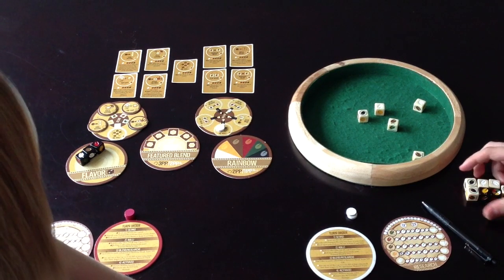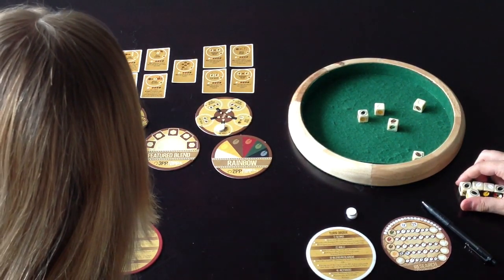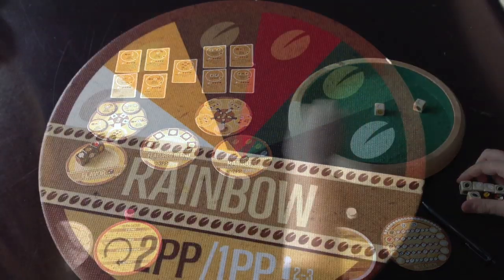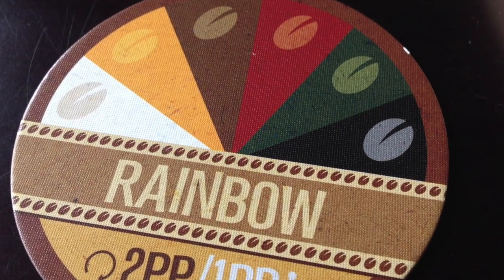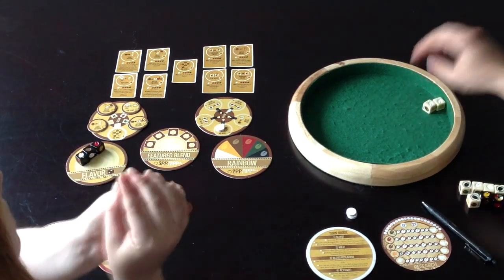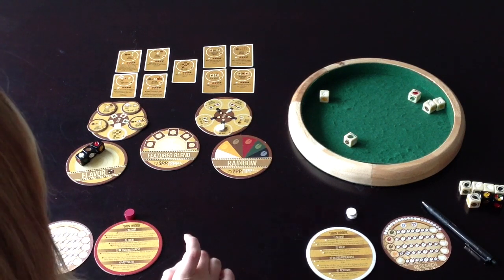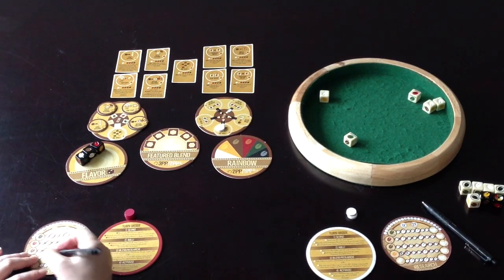You can let the blend ride around the table again, or re-roll your dice and start over. The rainbow blend is different — that's when you have five dice each of a different color. Same idea: you score a point for making it, and if it goes around the table without anyone rolling another rainbow blend, you score more points. Points vary depending on the number of players.